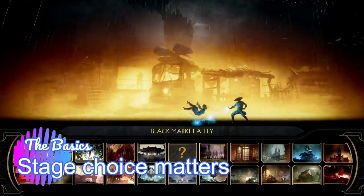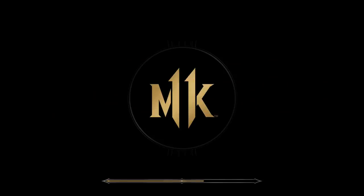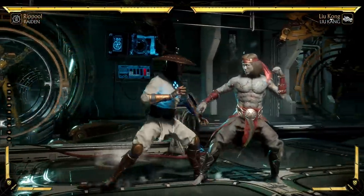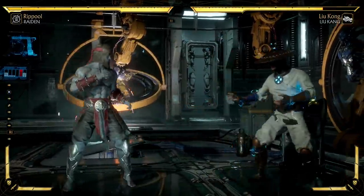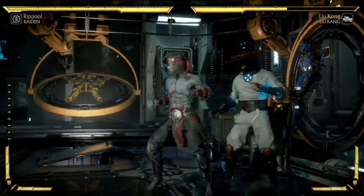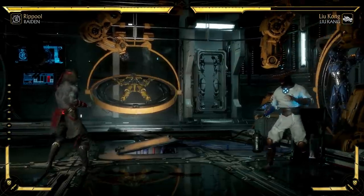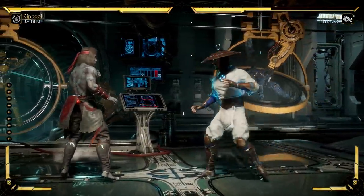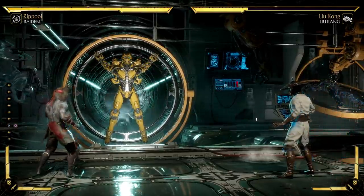Stages in Mortal Kombat are more than window dressing — the stage you pick absolutely matters. Every stage has different interactables. In one corner of a specific stage there's a grab bag of interactables: one that gives combo extensions, one that freezes for combos, and a Cyrax bomb that explodes. Having your back to the corner isn't necessarily bad if you know the stage tools available. Stage interactables can hit your opponent, act as throws, or help you escape the corner — learning the stage is just as important as learning your character.